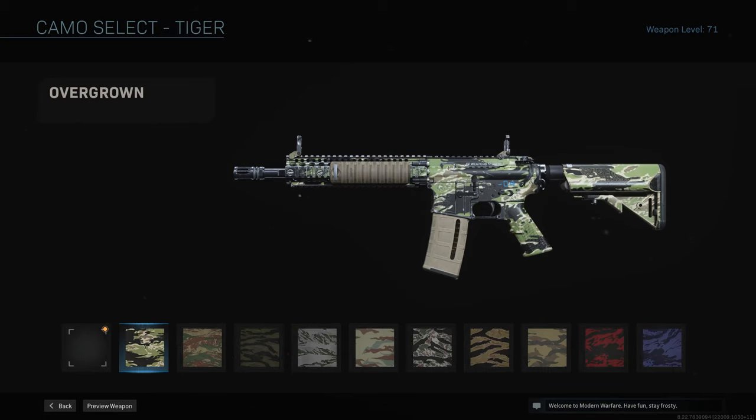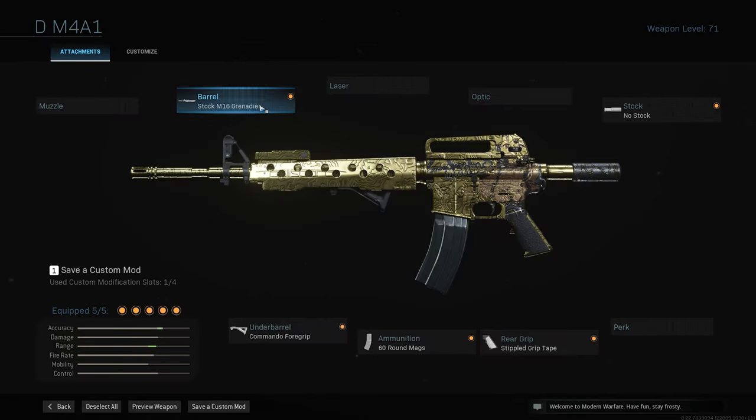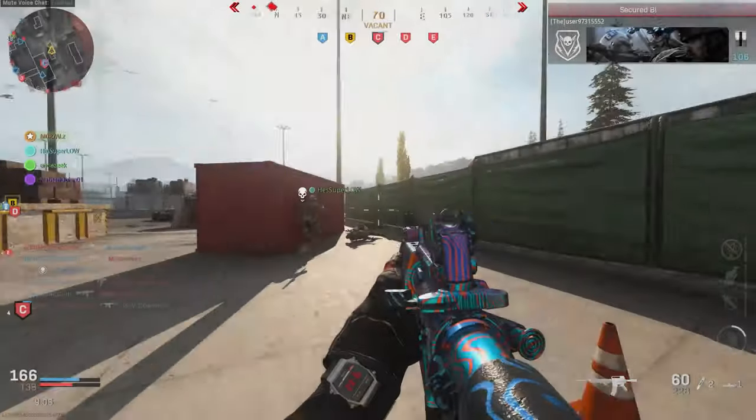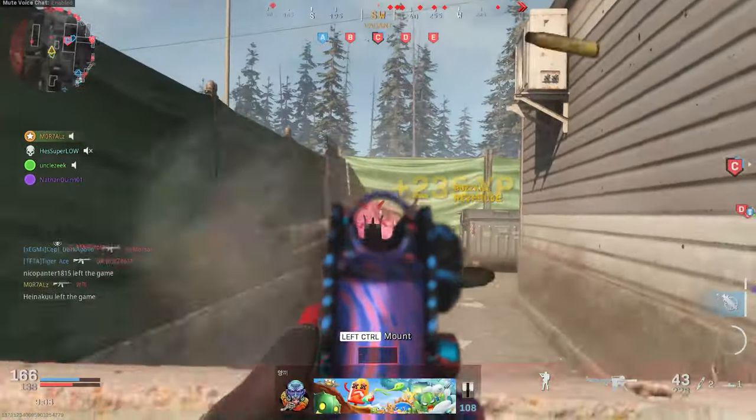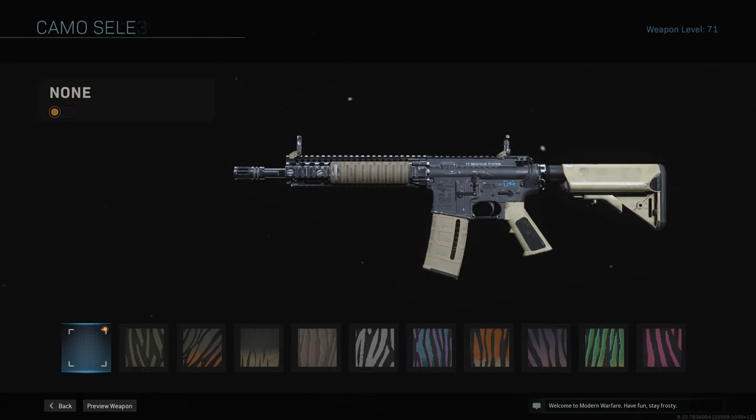For Tiger, you have to get 180 kills with five different attachments. This works in any game mode — I use Ground War. My setup: M16 grenade launcher for range, no stock for quicker ADS, commando foregrip so there's less recoil without hurting ADS speed, 50-round mag so you can keep shooting, and stippled grip tape so you can go from sprint to fire faster. Any kill counts as long as you have five attachments.